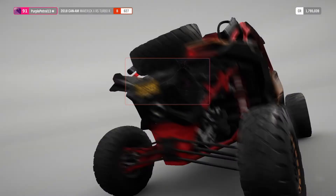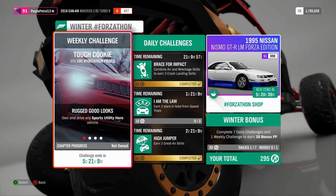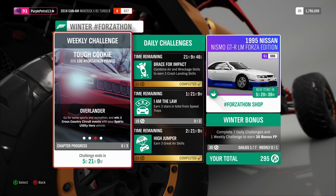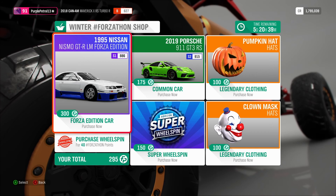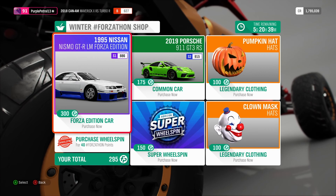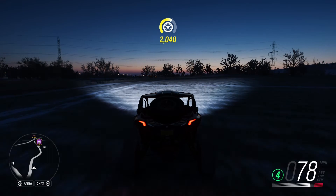Oh, another Forzathon. What is the Forzathon? Own and drive any sports utility vehicle, earn 10 bin man skills, win 3 cross country events. It's worth it because look what we can get — five points away. I need that. The Nismo Forza Edition is what we want. Five more Forzathon points — all I have to do is earn three stars from speed traps. We'll try that in the Stelvio and then I can get a Nismo LM Forza Edition.